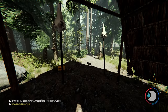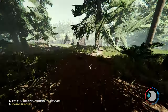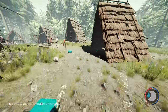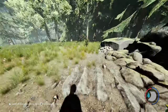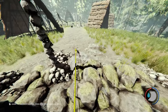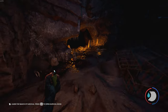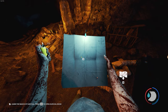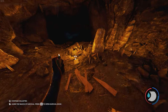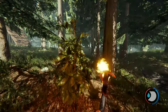Once you have found the hut, follow the path that leads from it to the village. Be careful, since there will be quite a few cannibals. At the end of the village you will find an entrance to the cave. Climb down and you will find the map and the compass a few steps down.